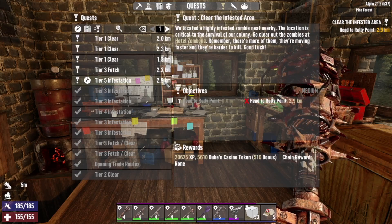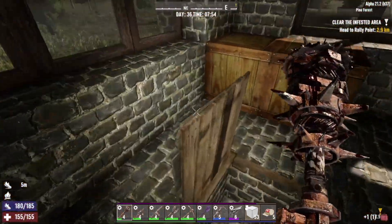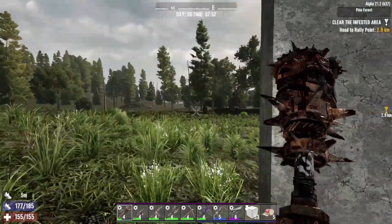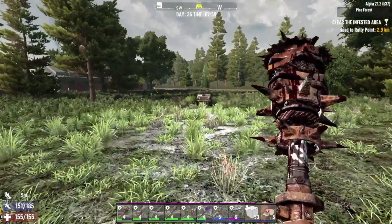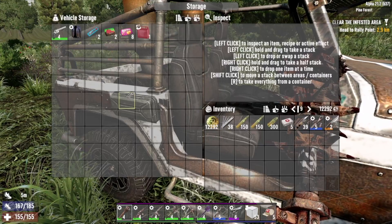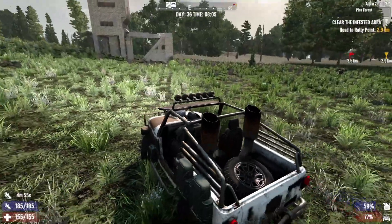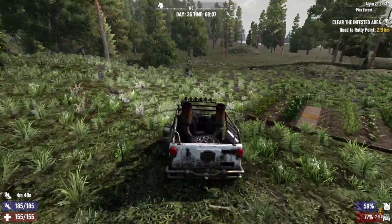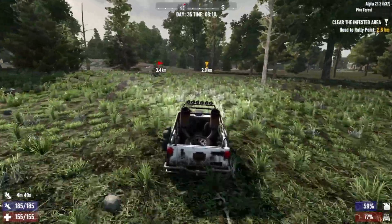We do have a job to go and do - tier 5 infestation, 2.9 kilometers away. That's what we're going to do today. I'm going to take some fuel with me because we're going to jump straight into that. We're not going to sell today - we are going to take the 4x4. I did edit out of the video but I did do the extra 10 farm plots, so they are up there now growing. This is the direction we're going in, so let's get cracking.